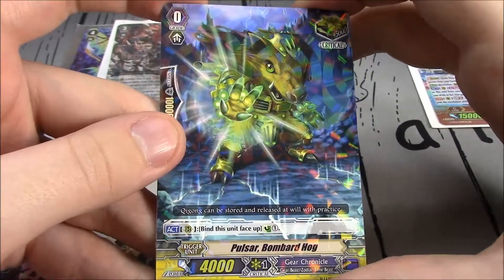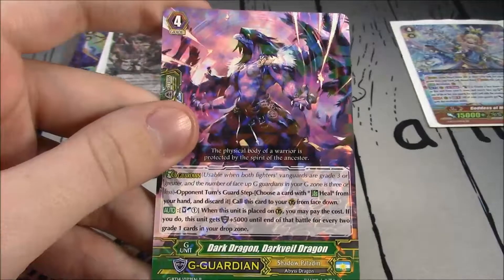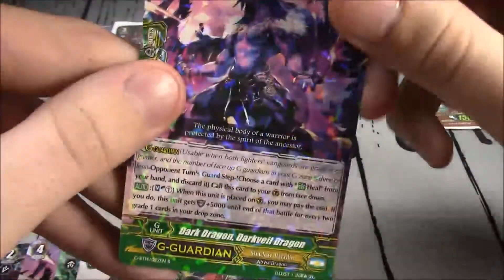Pulsar Bombard Hog — move to soul, counter charge 1, critical for Gear Chronicle. And Dark Well Dragon again.